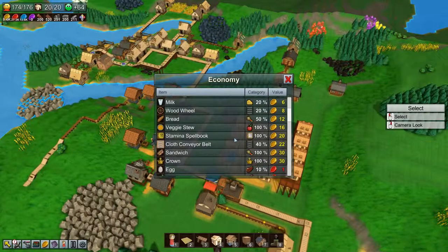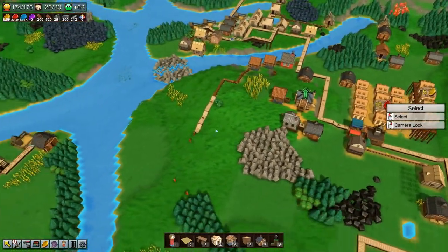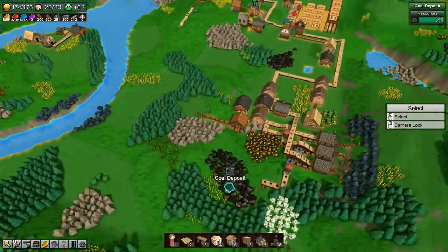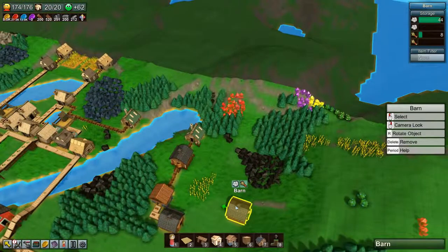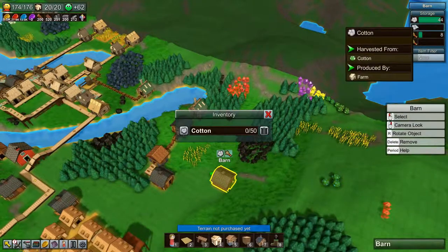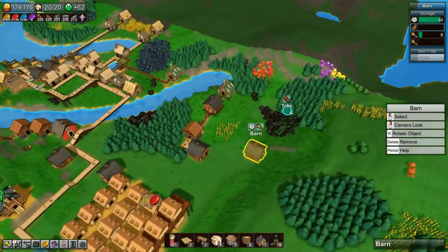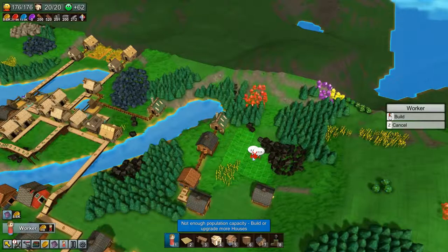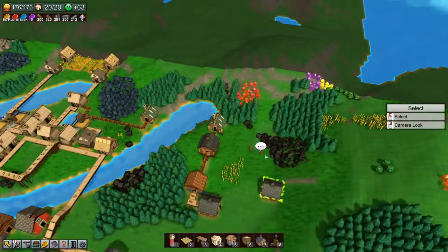Let's get some veggie stew going for the hungry people. I think we'll build veggie stew production down here — we need carrots, tomatoes, and potatoes for veggie stew. Let's have a look at this barn. We can put potatoes here since we don't have any potatoes anywhere else, so I want to get a couple of guys picking up potatoes down here and bringing them over to this barn.